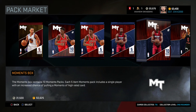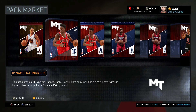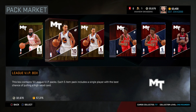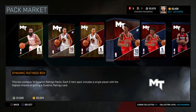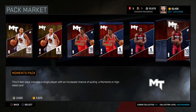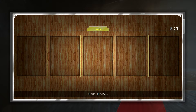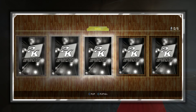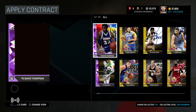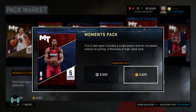In this next pack, I was debating about opening a moments and a dynamic ratings pack. What I figured I would do is open up a dynamic ratings pack and a moments pack, and whichever gives me the better card overall, I was going to open up that box with the VC I have left. I was talking to my friend Anthony on the phone and he told me to pull a moments box. So I said let's pull a dynamic ratings pack and a moments pack — the person with the higher overall wins. And we get a gold: an 83 Gordon Hayward. Now if we get an 84 or better in this moments pack, we will be opening up a moments box, but if not, we will be opening up a dynamic ratings box.